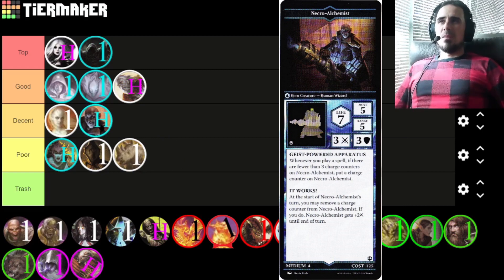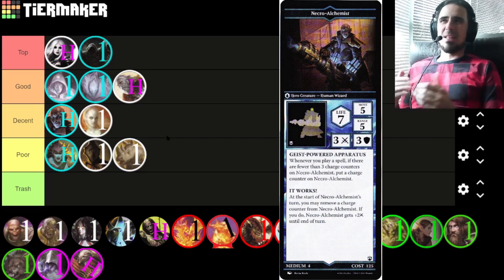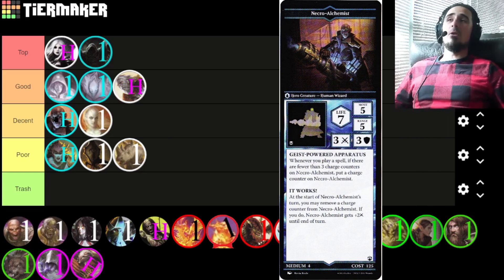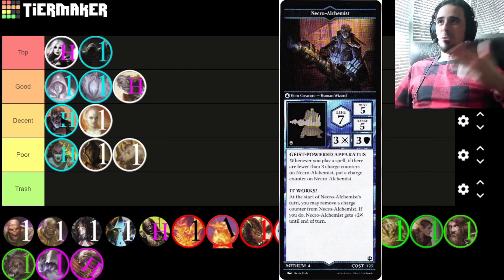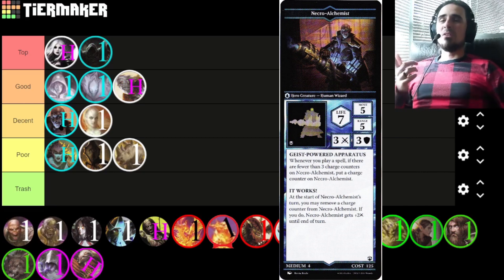Next up is Necro Alchemist — I think he's definitely better than the Royal Mage, though with an increased point cost to go along with that. Still better point for point than the Royal Mage, not by a whole lot. I'm going to put him in high decent tier — I think he's probably more worthwhile than the Hookers. His stats are kind of in between the Royal Mage and Jace Belarin. What sets him over the Royal Mage for me is his Geist Power and Apparatus abilities: those two effectively combine to give this guy a base of five power. It's not hard to play a spell and then remove one counter from him; a unit with five base power and five range pretty closely mirrors Jace Belarin. He's a pretty decent planeswalker slash hero assassin with his small range, and he can take a beating with seven life — really not terrible at frontlining all things considered.